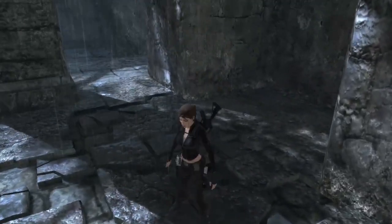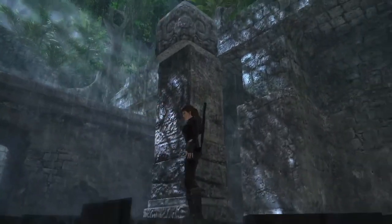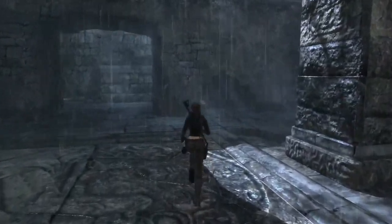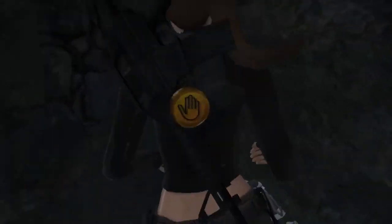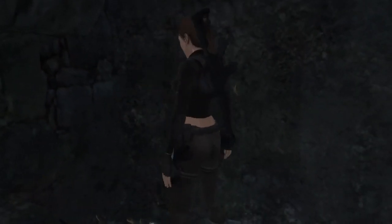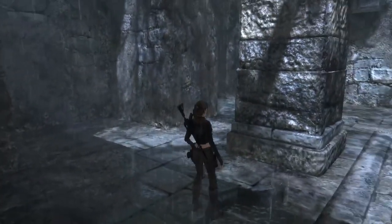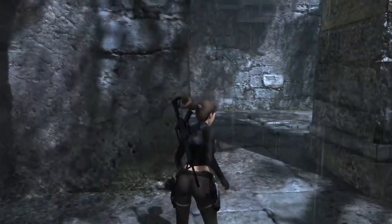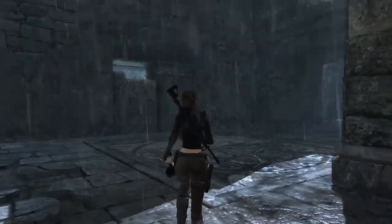Drop. So I want to dislodge that block from up there. Just grab this. Not that we're really counting the number of treasures we're collecting, but who knows? One of these days I might break one of those pots and there's actually something useful inside it.